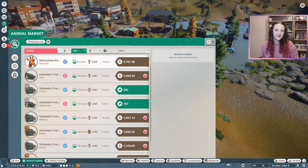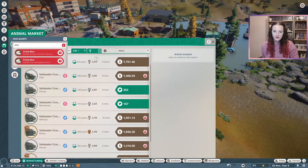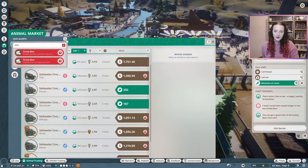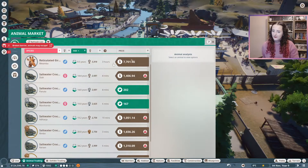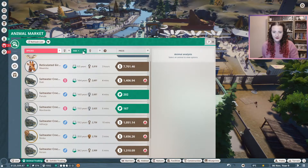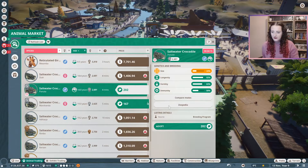For the aquatic animal, we're going with a saltwater crocodile. Should I just spend all my conservation credits and get some silver-tier ones? Let me take a look at what's available.